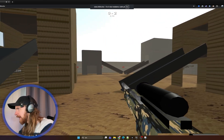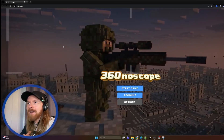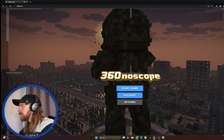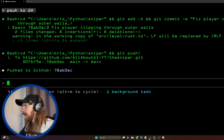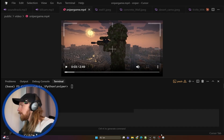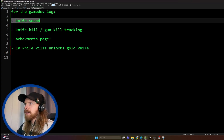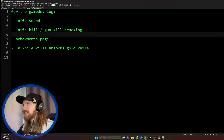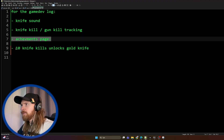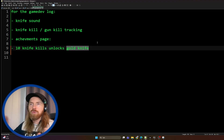Let's go back to the sniper — you kind of get the point. So that is basically the game. Now I want to show you how I'm adding new features and the workflow around using Claude Code and Cursor for file management. What I thought we can do: add knife kill and gun kill tracking, because now we only track kills. I also want to create an achievements page — when we get 10 knife kills, we unlock a gold knife.